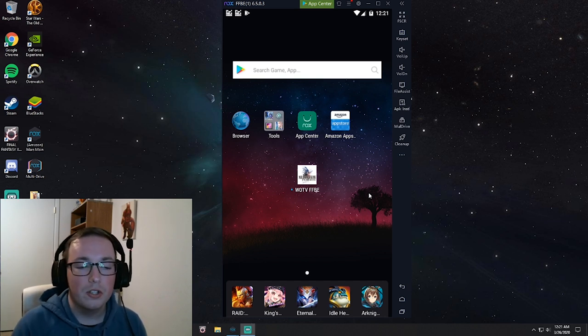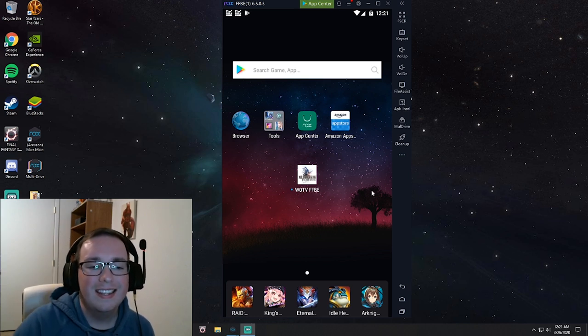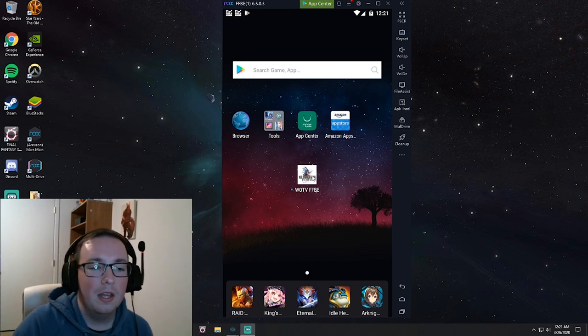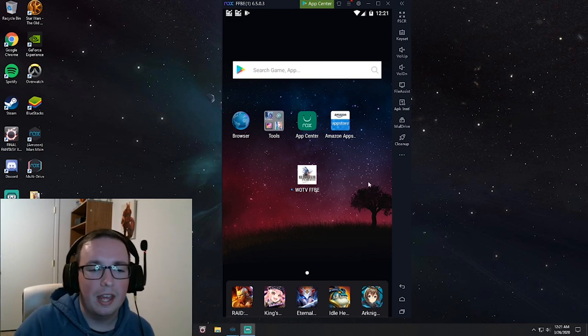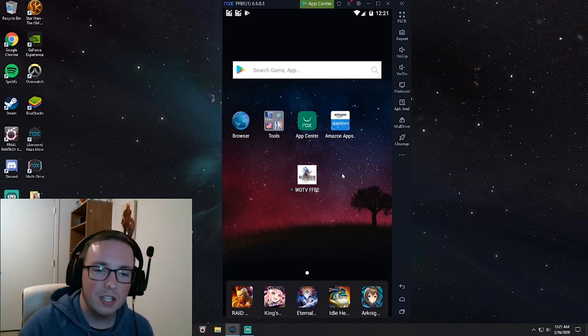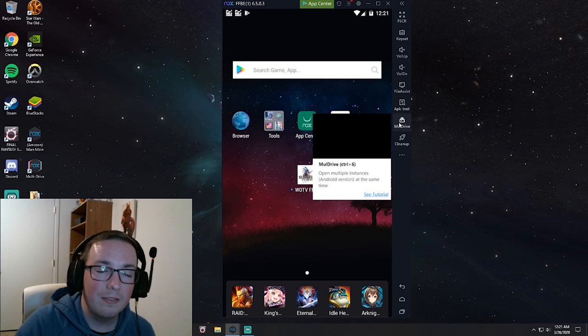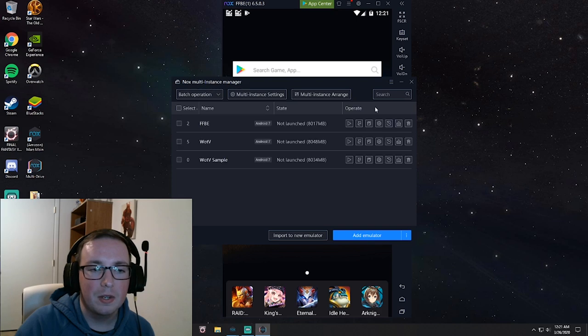The first step to begin your rerolling process is to download the game — just download it, don't open it yet, don't do anything with it. This is going to be kind of like your home base save version of the game. I have it downloaded right here. This is before we've created a new game or done anything — we've just downloaded the game and nothing else. The next place I want to go is this button here that says Multi Drive. On other emulators it may be called something different or in a different place.